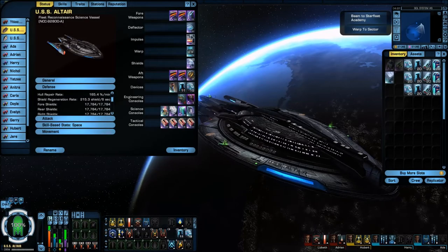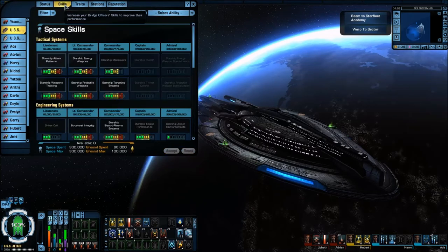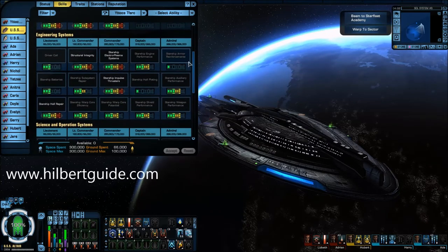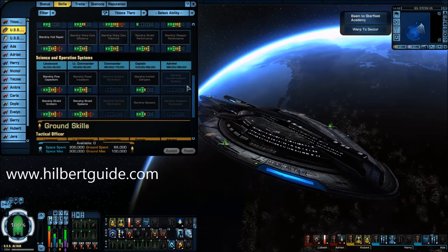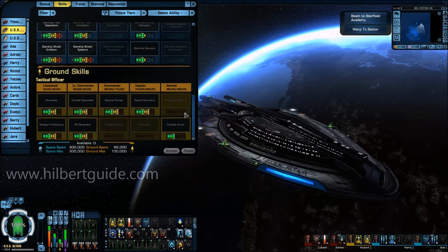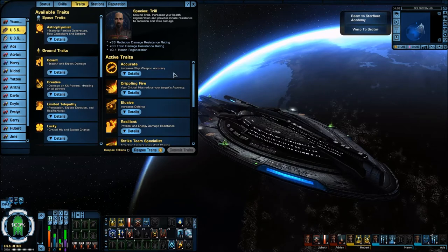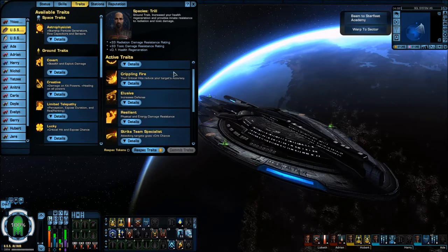Let's move on to my captain's skills. This is the same skill set I've had on all my other ship build series — it actually comes from the Hilbert guide at thehilbertguide.com, exactly the same as on all my previous videos. The captain's traits have also not changed since my last video.